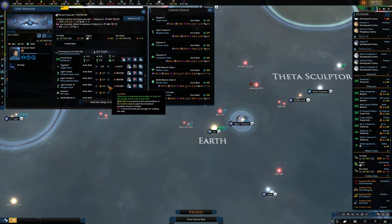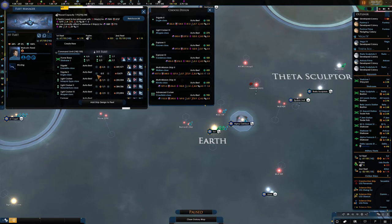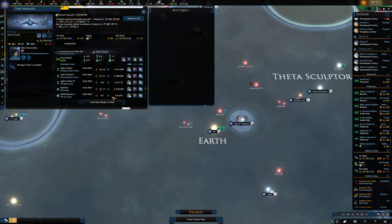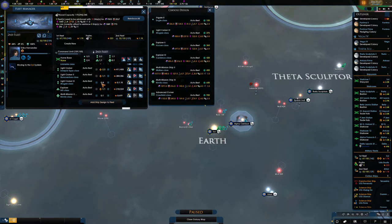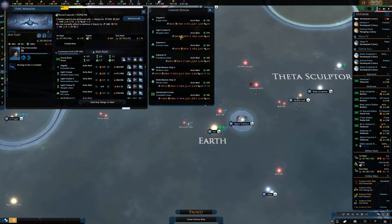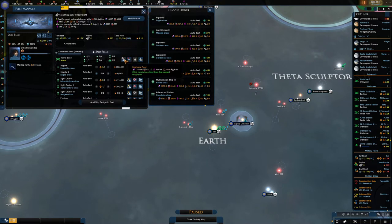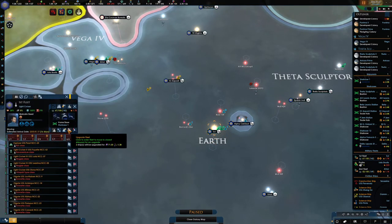So that looks pretty good. The second fleet here, we've kind of already done the same thing, but we do want to add in a cruiser. We've got three of those on the way already, and we do want a couple of Frigate 2s. Let's get them building now. And the first fleet, we can get upgrading.